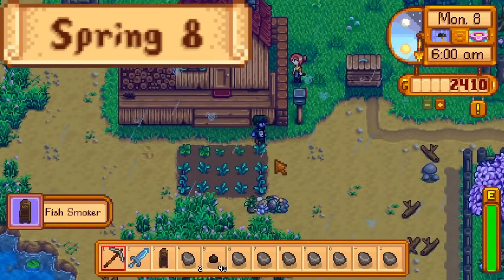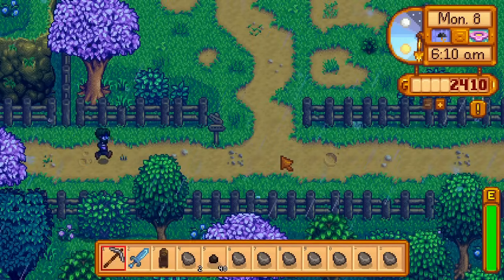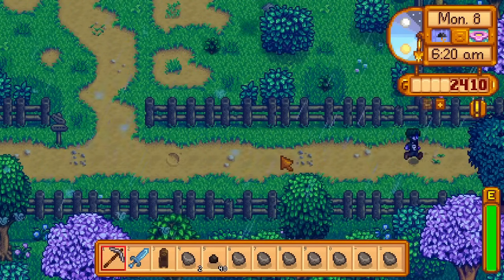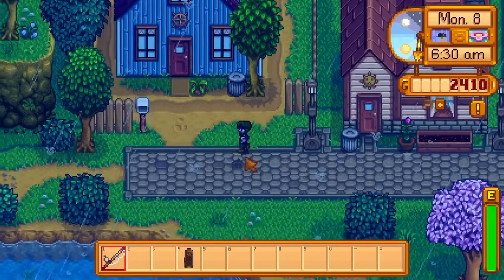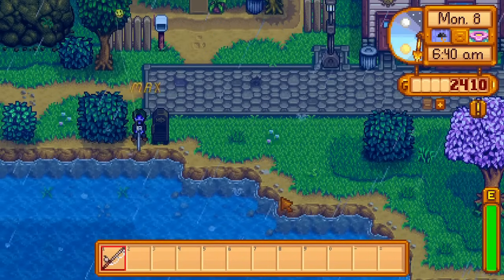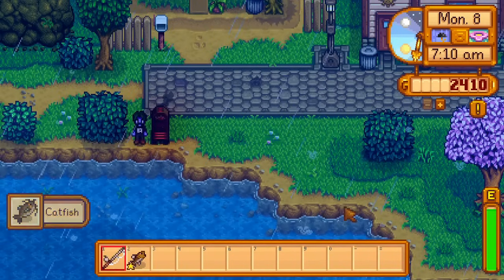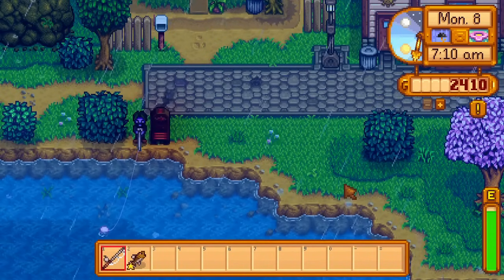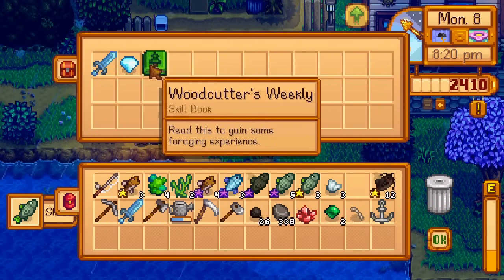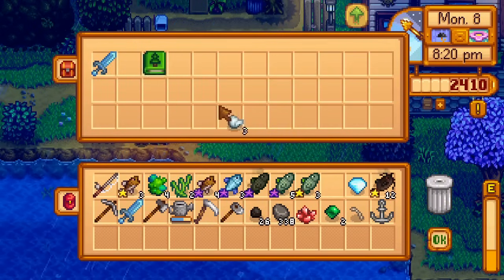Day 8 of spring — the second rain day of spring. I throw all my items onto the floor, pick up my fish smoker, and go to the river south of Jodie's house to fish for catfish. Throwing items on the floor is a way to store items, but since items disappear if the game is quit, I'm reluctant to store items this way between days. I fish for catfish, smoking them whenever the previous fish are done. Right after 8pm, I get a diamond, a foraging skill book, and another Neptune's Glaive from a treasure chest — I only need one sword, but I take the other two items.